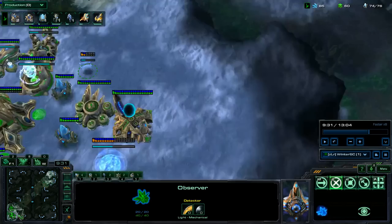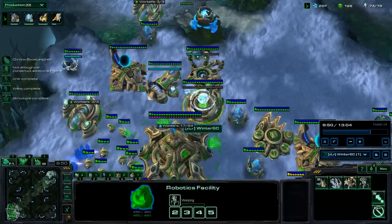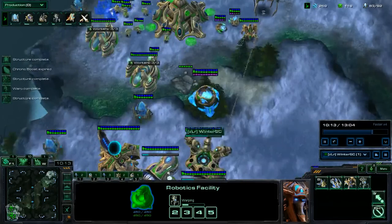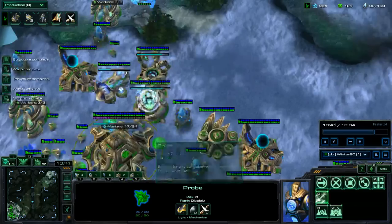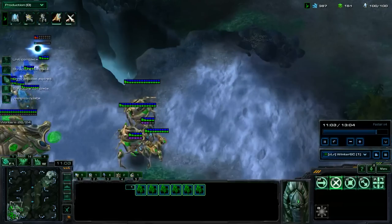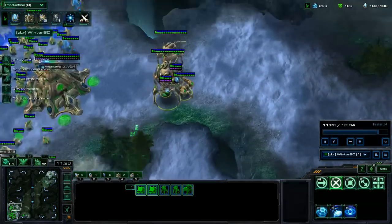Once he transitions into Vikings or a third base, take a third base of your own, going for a Twilight Council and upgrades. Usually getting the Twilight Council around the second or third Colossus when you have the gas kicking in from both expansions. From here, taking a third base, going into top power off of eight gas, continuing upgrades off of one Forge until you feel safe enough to get two Forges — which is pretty much when he's turtled up towards the third base — and making sure you don't get dropped from any angle.